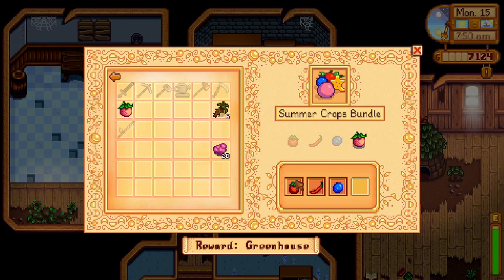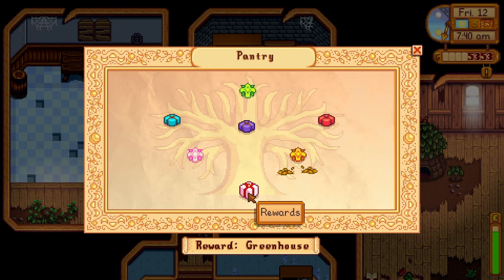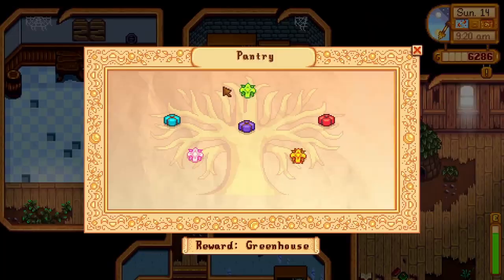For the fall crops bundle, you will need to grow a corn, an eggplant, a pumpkin and a yam. You will be rewarded with a bee house. For the quality crop bundle, you will need 3 of the 4 items in gold quality: 5 gold quality parsnip, melon, pumpkin and/or corn. You will be rewarded with a preserves jar.